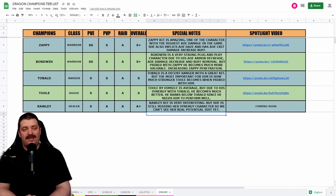Let's start with the first character, Zappy. Zappy is a Warrior — she gets SS in PvE, S in PvP, and A in Raid. Sadly there is no raid meta or semi-meta for the Dwarf faction. Overall, Zappy gets an S+ ranking. Zappy's kit is amazing — she is one of the characters with the highest AoE damage in the game.